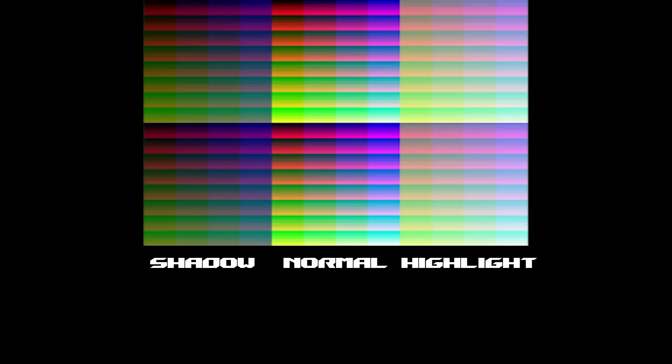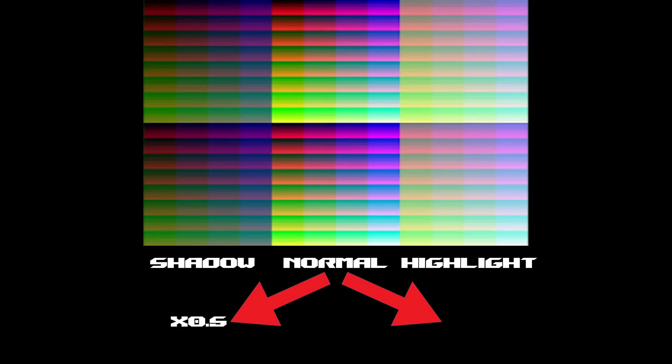It worked by modifying the base set of 64 colours from 512 — halving the original colour value to get the shadow, or doubling it to get the highlight. The shadow and highlight mode functioned in conjunction with the priority settings, though the way it did this and what kind of effect was created was different depending on whether it was applied to backgrounds or sprites. We'll look at both, but let's start with backgrounds, as that's probably a bit simpler.